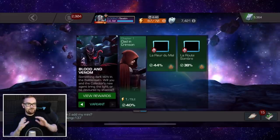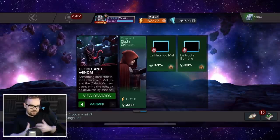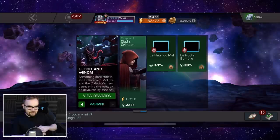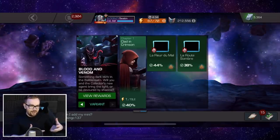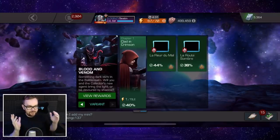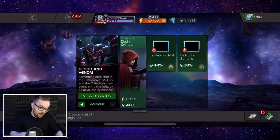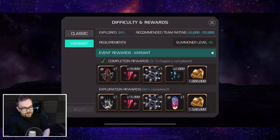Ladies and gentlemen, today we've had the official release of Variant 5 Blood and Venom, and I think this is probably one of my favourite, if not my favourite variants so far. Just because there are so many different ways to approach it, and even 4-star champions are viable solutions to all of the bosses, at least in terms of the completion. But also on top of that, the rewards are just so much better in comparison to every other variant.